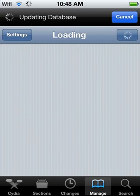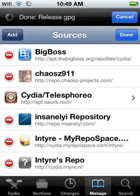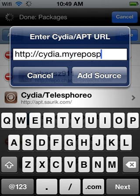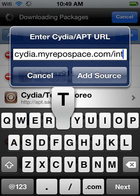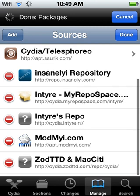Step four: click on Manage, which is at the bottom. Click on Sources. Click on Edit. Click on Add. And type in scydia.myrepo.st — sorry, I'm a slow typer — backslash entire. So then click on Add, and this should come up: entire-dash-myrepo.st.